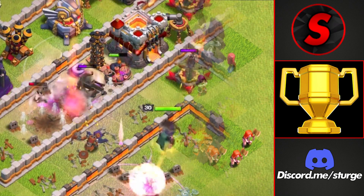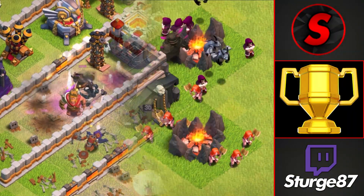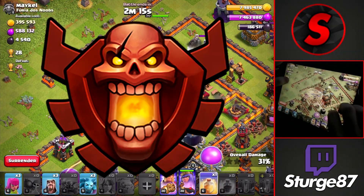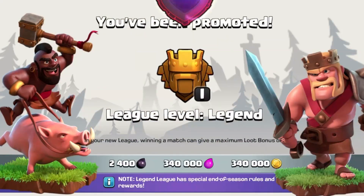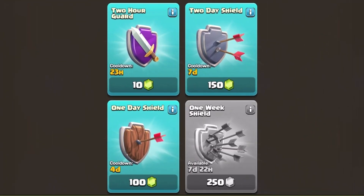Hey guys, welcome back to the channel. Sturge here, and today I'm going to be showing you how to push your Town Hall 9 up to Legend League. Throughout this video I'll be showing the best attack strategies to use for Master League, Champion League, and Titan League, so you can push your way all the way up to Legend League, and also going over the best ways to use shields while trophy pushing.